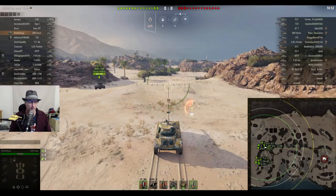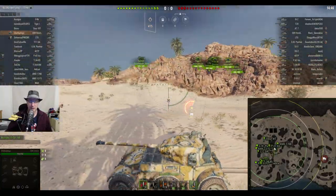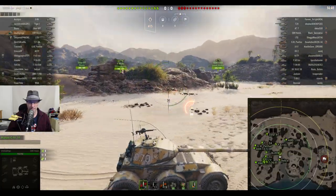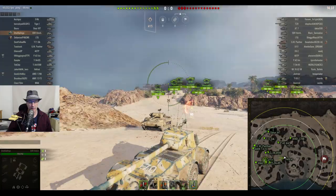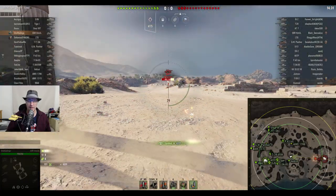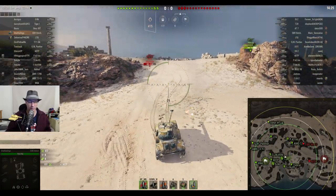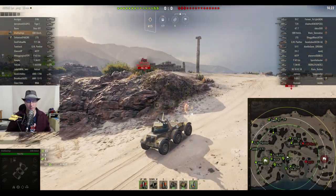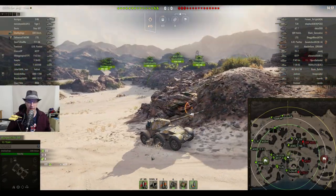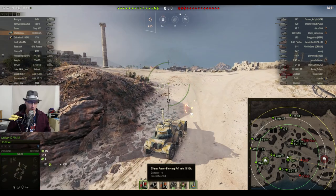Next up is Joel Sponge in the EBR Hotchkiss - this is the tier seven French wheeled light tank. He's got a groovy camo scheme - I think it's got paw prints on it somewhere. I've actually put it on my tier ten French wheeled light tank. Now the EBR Hotchkiss is the last French light tank that doesn't come with the changeable drive modes. It's got a pretty groovy gun for a light tank: a 75mm gun, 170 alpha damage, 160 penetration with armour piercing rounds.